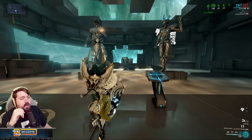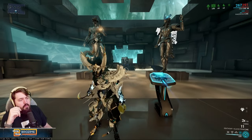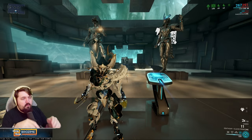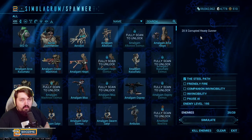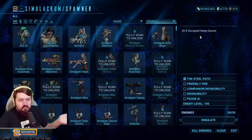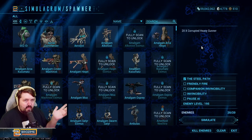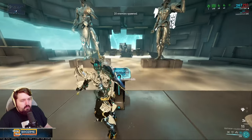Zaku survives via the large amount of dodge chance from your four, plus the shield gate bolstered by your one constantly refreshing it as you hit enemies. Your survivability basically does not change at all as enemies get higher level. The worst-case scenario is around level 195 Steel Path corrupted heavy gunners, and even that is at minimum strength — before you have the 250 kills for Molt Augmented giving you another 60 strength on top. So this is the worst possible case, and it's pretty obviously good.